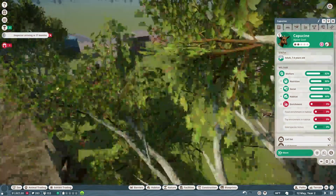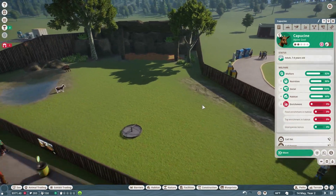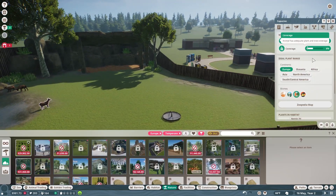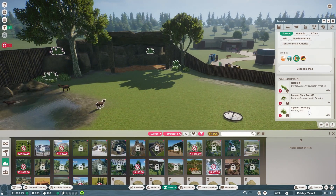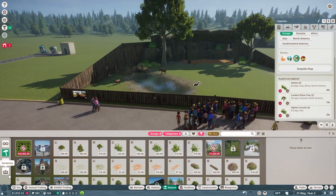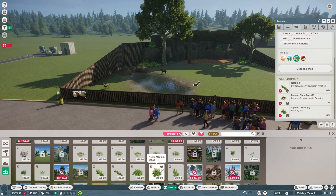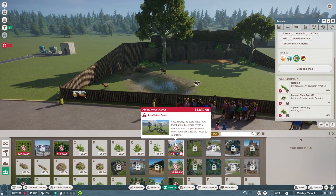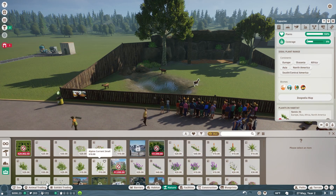What do you all think? Let me know in the comments. I might add some more rocks over here too — we can always build on to this and make it more suited to our animals. So far they like the plants I have in here, which is something I wanted to check. That's a good thing.